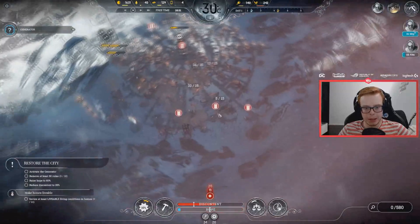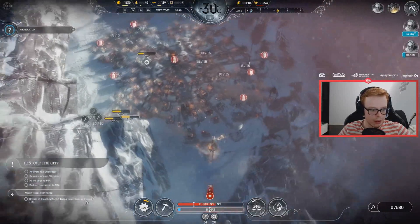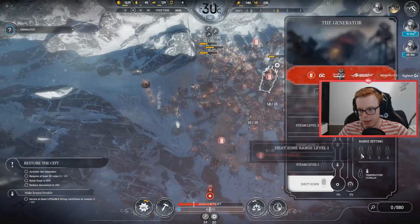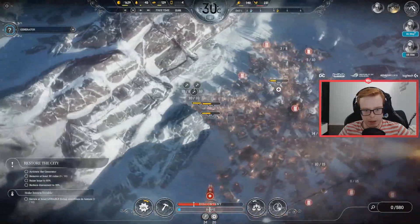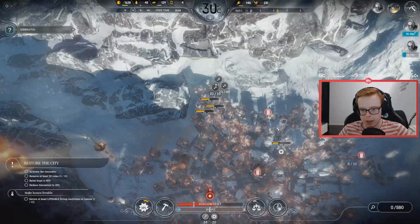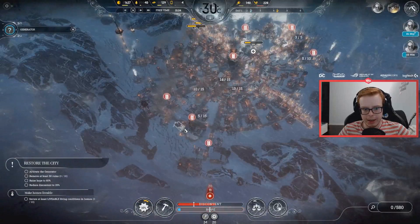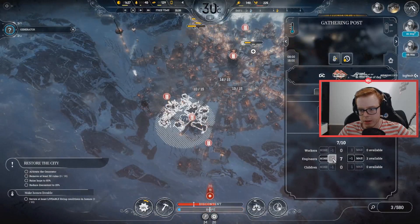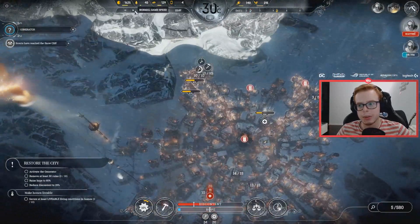Frostpunk is an RTS city builder kind of game. We have some missions right now — we need to secure livable conditions, which is kind of important. I'm kind of confused about how to get my engineers sorted; maybe I shouldn't have all my engineers doing useless stuff. The thing is, it said that the engineers would figure this out, but I guess if everyone's working they can't. Let's fast forward a bit.